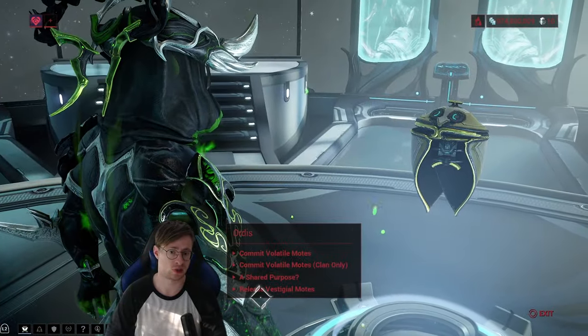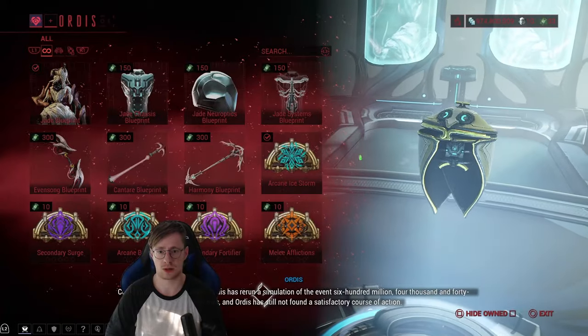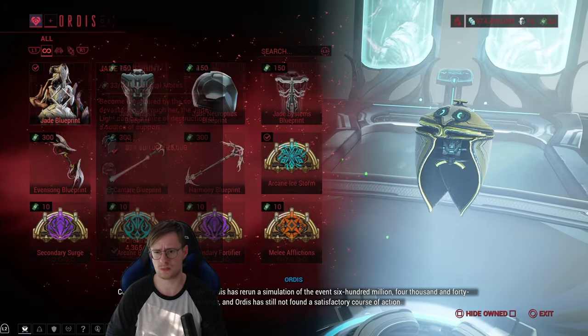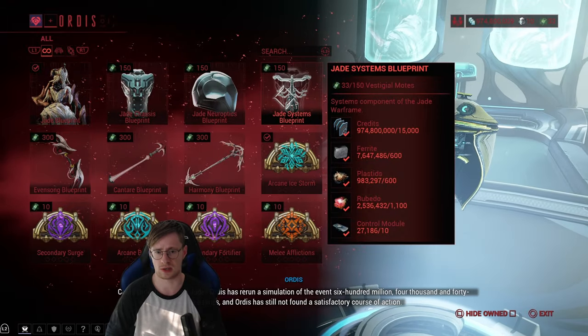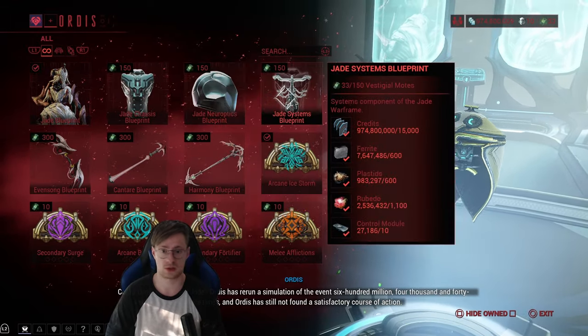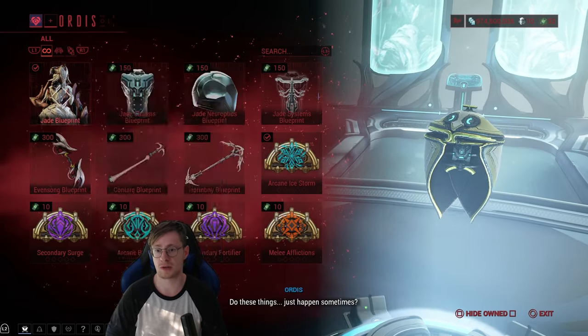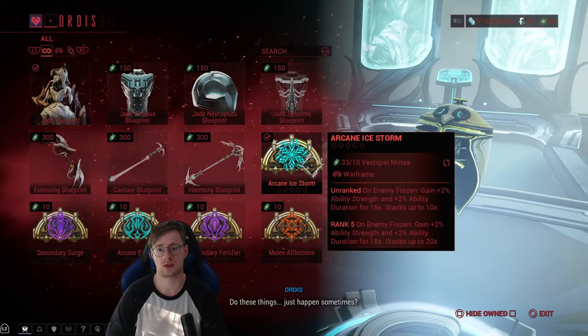And the last thing — the most important thing for this video — is the release mod. Here you can buy the Jade Warframe components. They used to be cheaper when Megan announced it on their stream — it was like 12 for each part, now it's like 150. You want to focus on all the Jade parts and the weapons first, and then you can still get the arcanes.